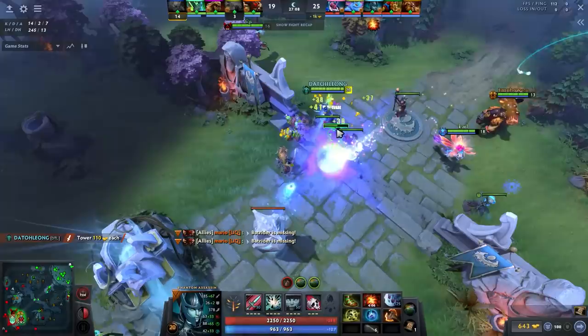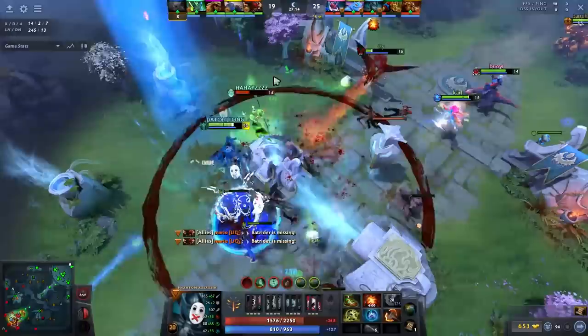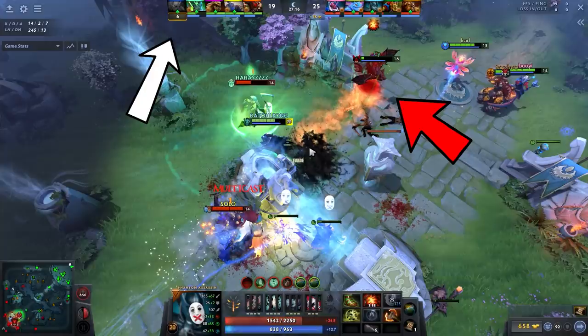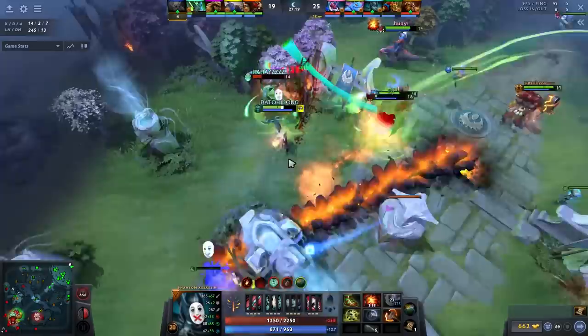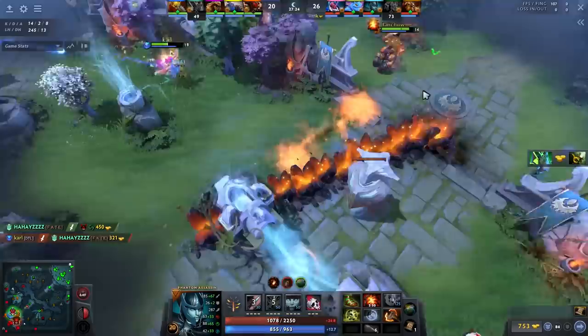Necro first showed for a split second and Batrider made the jump. I got rooted and then Necro is out of range so I'm forced to Manta early. In order to finish Necro off, I have to eat the blood right and get silenced for it. Necro did not die and managed to use Ghost Shroud. Batrider got ruptured and Bounty is respawning. Ogre popped my Linken's but Rupture is already used so I'm going for the Necro kill.